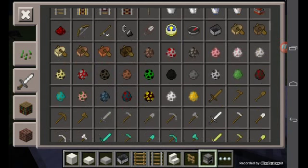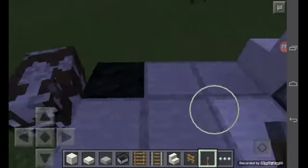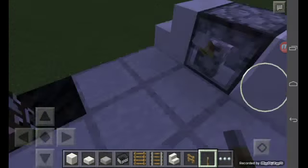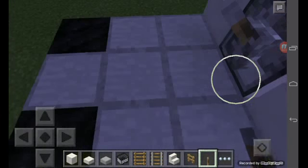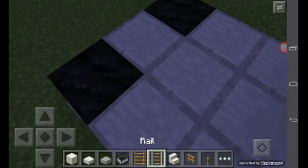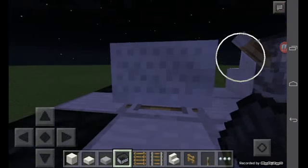Then go from the inside and instead of the furnace we're gonna put a lever — lever, not a button. Once you have done that, leave a block from the second block, put a rail, then the minecart. This is where you will ride.